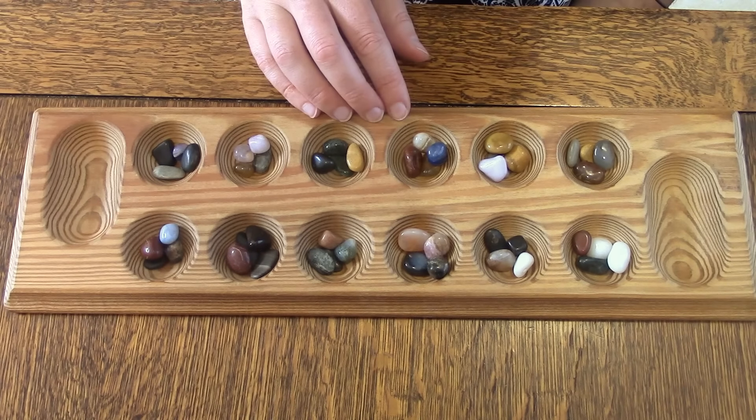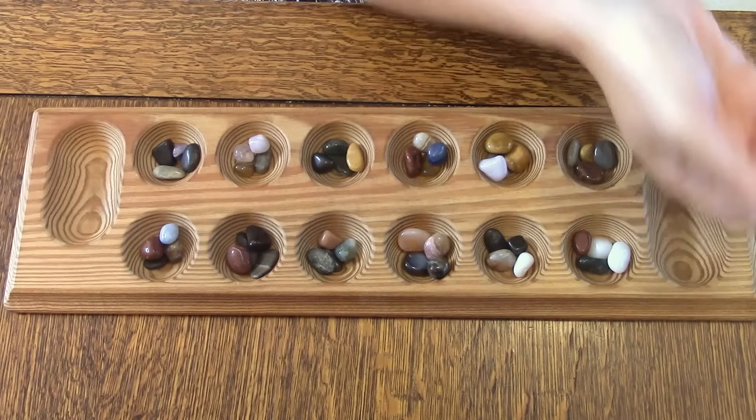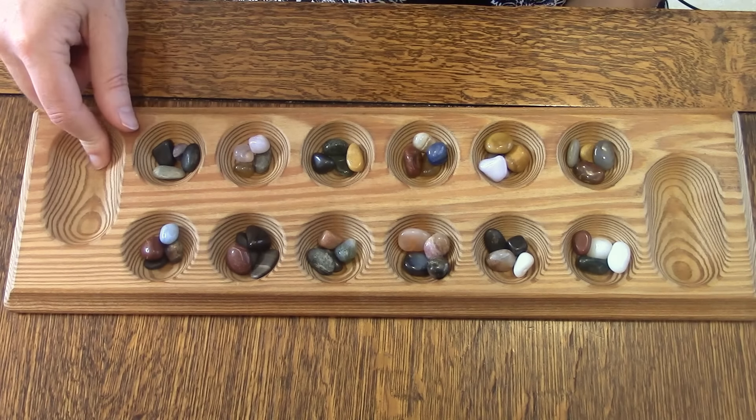If you don't have a Mancala board, you can just get an empty egg carton, cut the top off, and then put a small bowl on each side for the points.